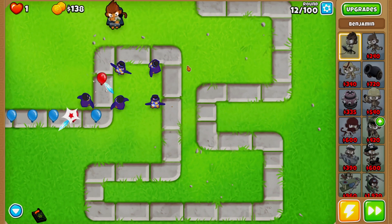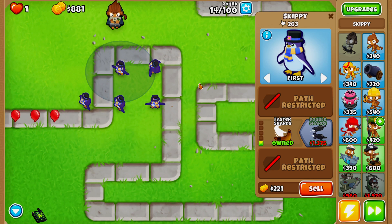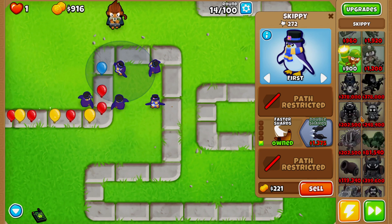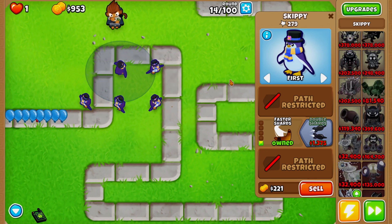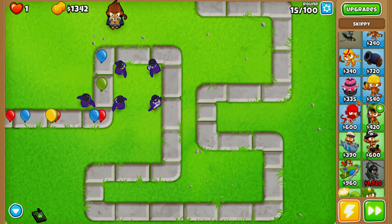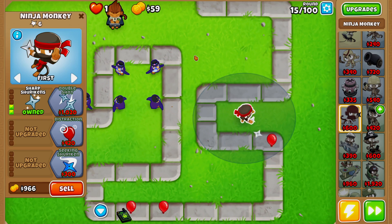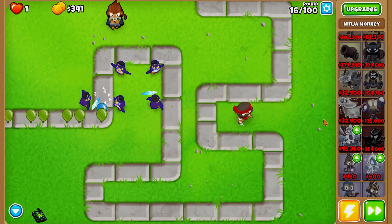Now we have Benjamin so we shouldn't worry too much about money. I might go for a couple of monkey banks. I don't know if these penguins can see camo bloons or if they get that ability at some point, so I may end up throwing down a ninja as a last resort for added popping power, since the bloons are starting to make it past our penguins.